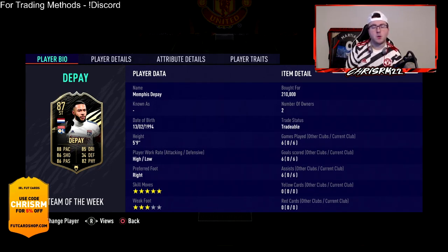What's up guys, Chris here back again with another video. Today we're doing another player review — this one is Memphis Depay. He's one of the Team of the Week cards that are actually standout. He's got five-star skill moves, three-star weak foot, high/low defensive work rates.